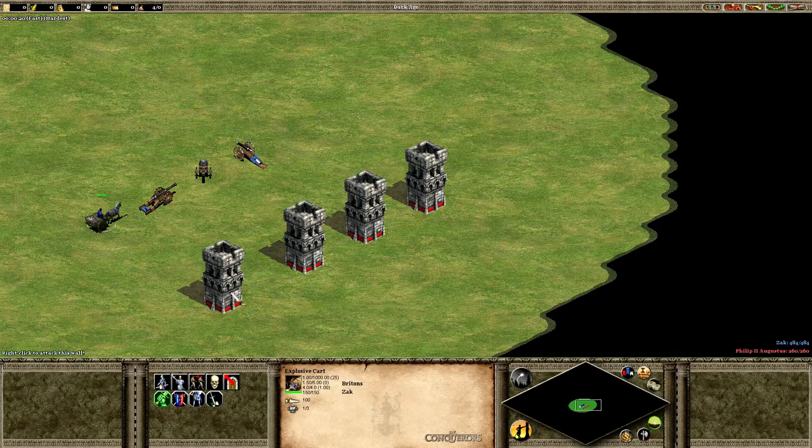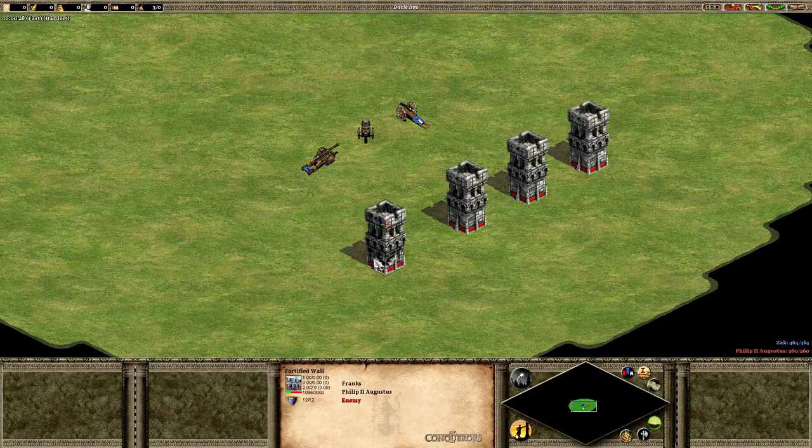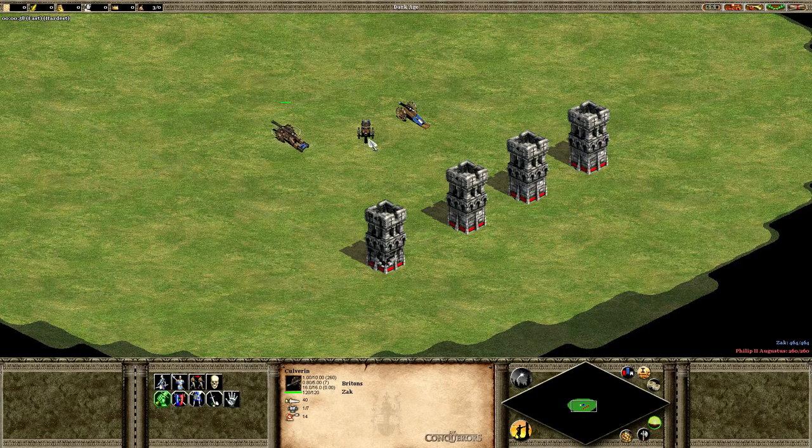The explosive cart does 2,000 damage to that wall with 100 attack — so a huge attack bonus against buildings. Now the culverin — holy shit, that is a satisfying sound right there. And what about the field gun? Nice, I like it. And finally the grape shotgun — similar sound but a little different. I think there's a bunch of different sounds for all of the guns — absolutely awesome.